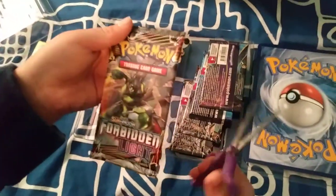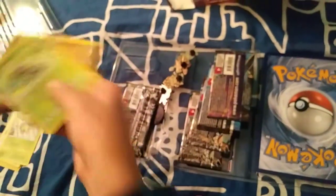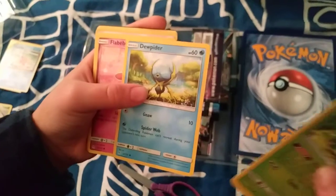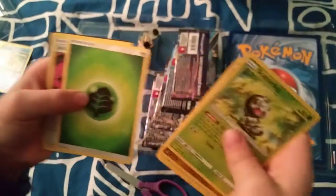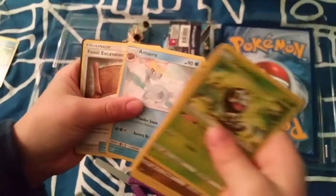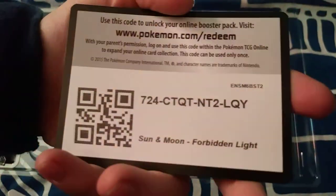This is a Forbidden Light pack, and on there we have Zygarde. I hope he brings us good luck. So we have Scatterbug, Kagumi, Spinarak, Flabébé, Espurr, Fossil Excavation Map, Dragalge, a Leaf Energy, a Unit Energy, an Amaura. I don't really know how to pronounce that. So we have Zygarde and Fossil Excavation Map, and here is the code.